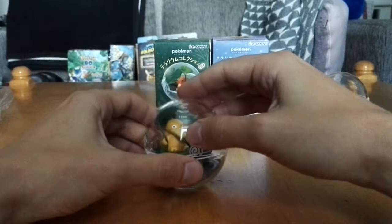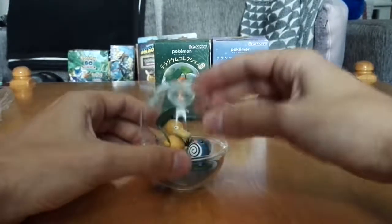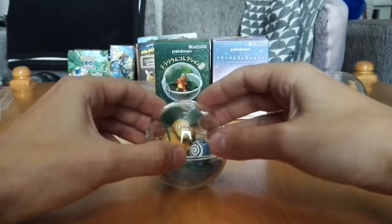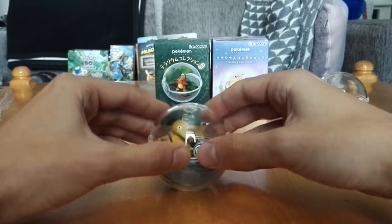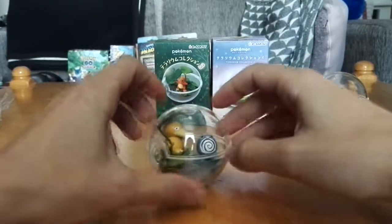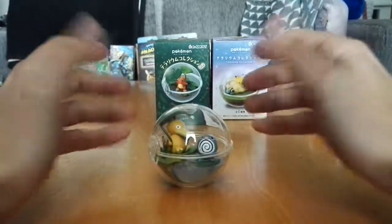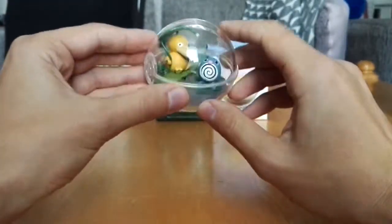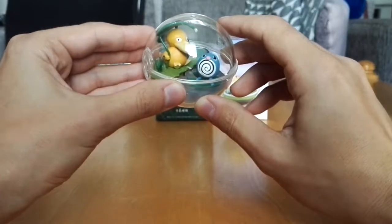Let's put our little Psyduck in here with his little leaf, and a Poliwag. I really like this little guy. So adorable. There's a bit of paint missing, but I guess we can live with that. The Psyduck is also very nicely sculpted. I mean you can still see the line where they attached his head, and there's another line. The sculpting on Psyduck could be better, but it's still quite a cute little thing. All right, here we go - there's Psyduck and Poliwag. That's a cute thing.